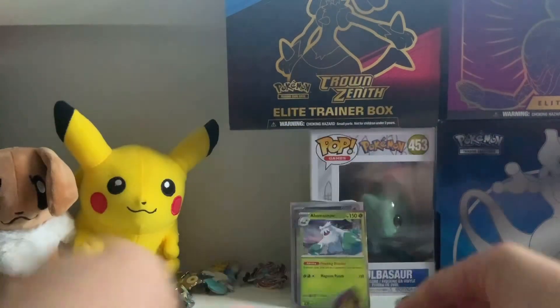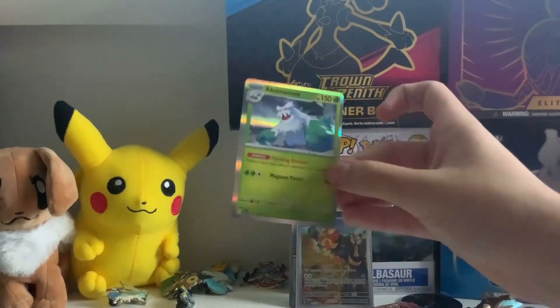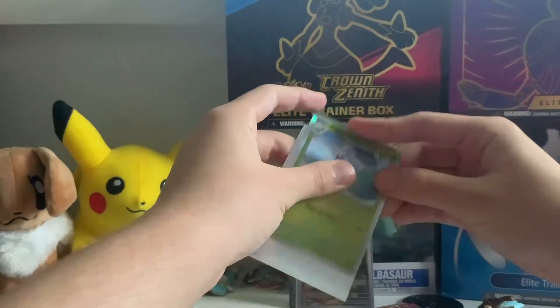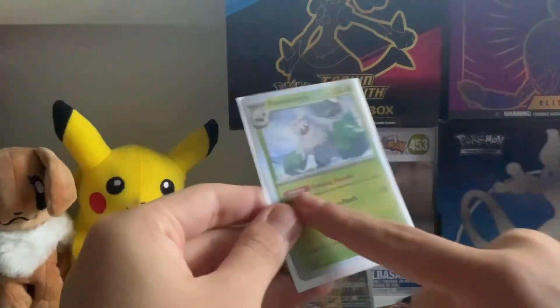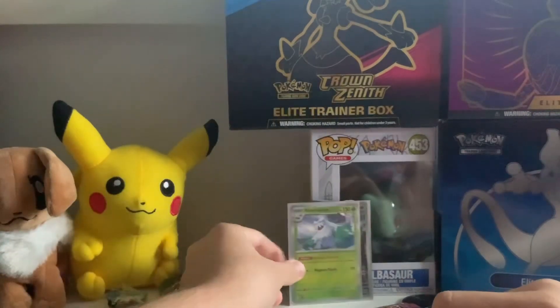I'll sleeve up the hollers because if I don't sleeve it now, I never will. We got Mufasa or Simba — whichever one you want to say. That's a pretty bad cut there, you can see the lining or whatever you call that.